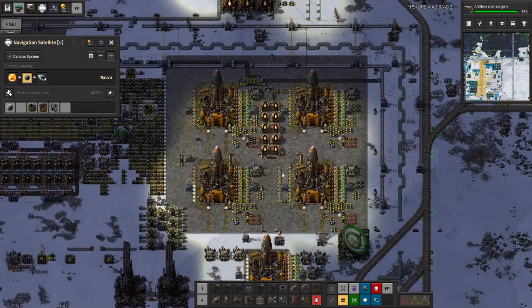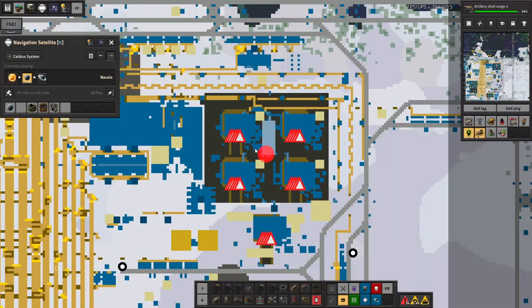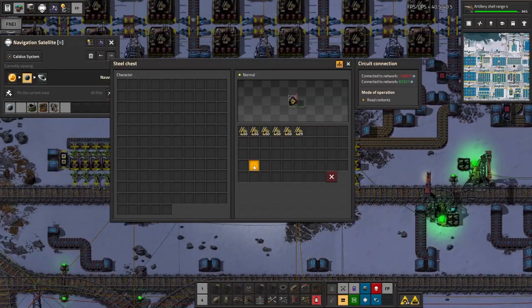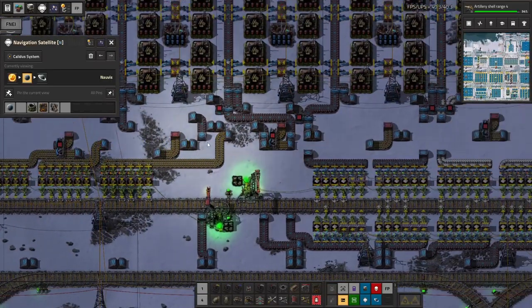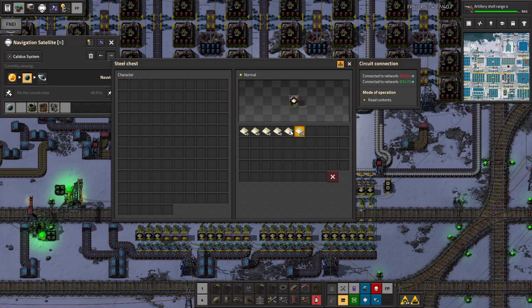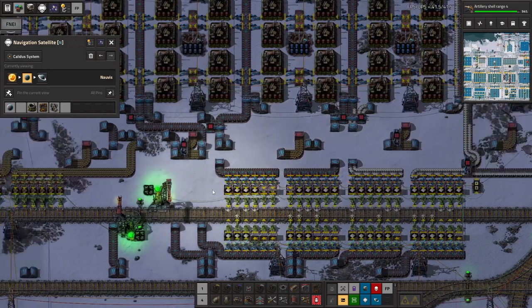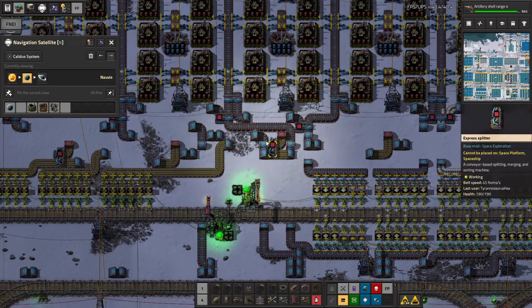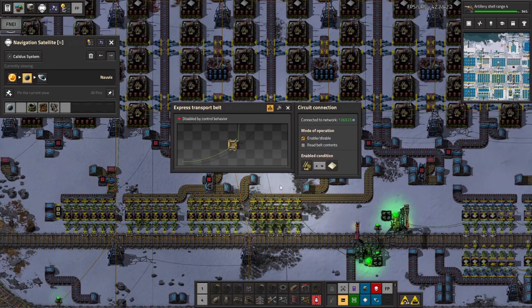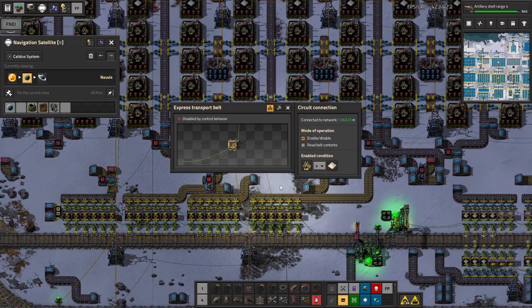Why are we lacking girders though? There's no girders here — well, there might be a few in those chests but not enough for delivery. We do have some girders here — it stopped picking them up from the belts because we don't have enough iridium plates.